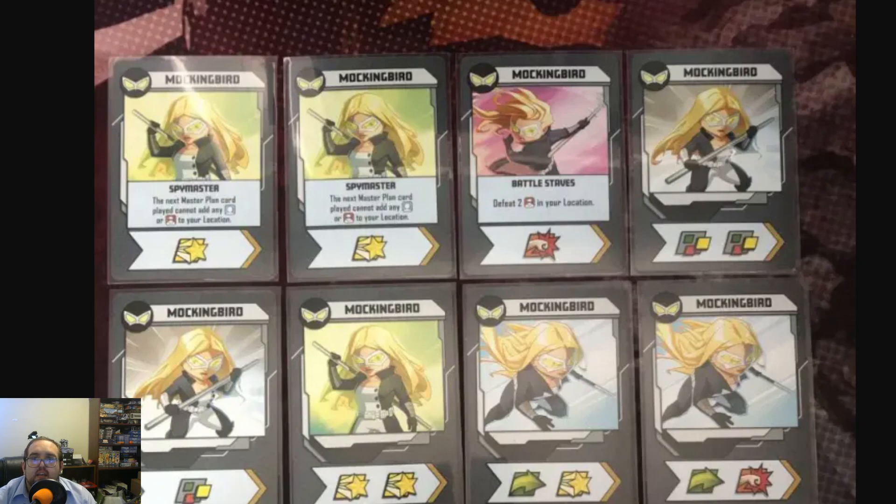Her other special is Battle Staves. Defeat two thugs in your location. And this is better than Punch Punch, because there are several threats throughout Villains — I recently played Kingpin, so this came to mind — where thugs in this location require one extra damage in order to be defeated. Well, she just says I defeat two thugs. Doesn't matter how much health they have, I'm just defeating two of them. And it's not even remove, it's defeat. So she's taking two thugs and placing them on your defeated thugs card. That can be a big help.